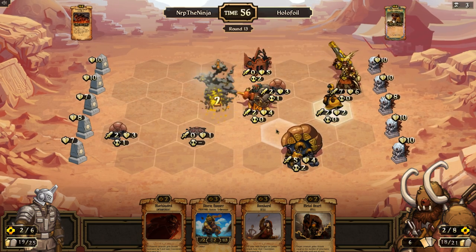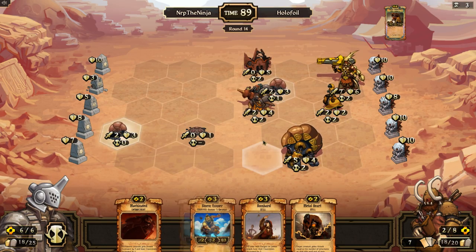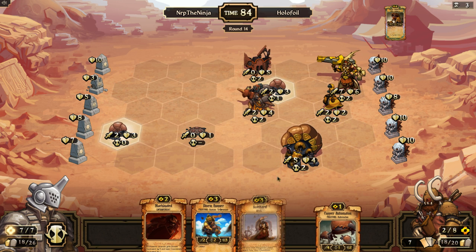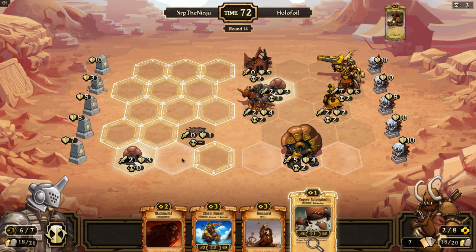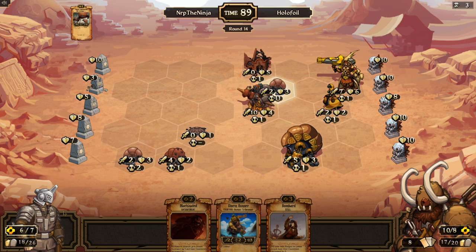He has card advantage, he has board advantage — this smuggler. Probably should have sparked it before. I'll go like this, and next time I'll go with the storm runner bombard machinated and see what happens.